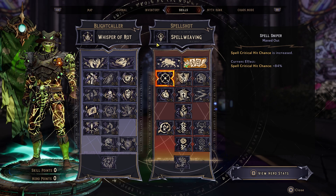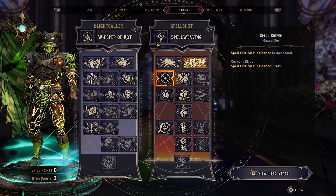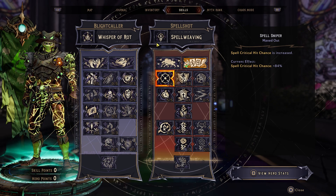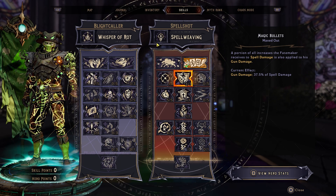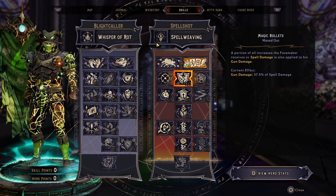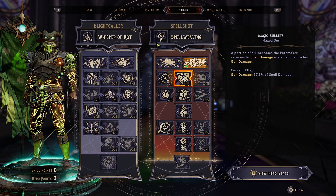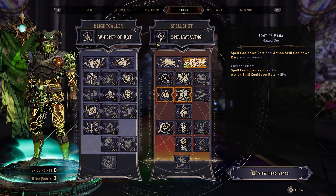Starting off, Spell Sniper — our spell critical hit chance is increased through the roof, 84% is huge. 2% is coming from our class mod itself, so aside from that you still get a bunch of extra critical hit chance even if you just have 5 out of 5 in here. A little bit of extra spell critical hit chance is always a good thing. Next we have Magic Bullets, 3 out of 3. In my opinion it's a little interchangeable — I've seen Reddit threads saying it doesn't scale with Double Knot, but I went ahead and put it in just in case.